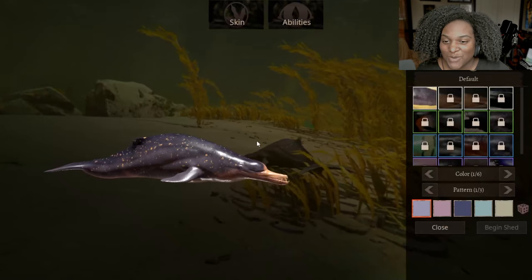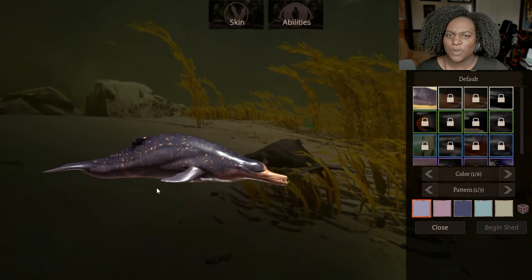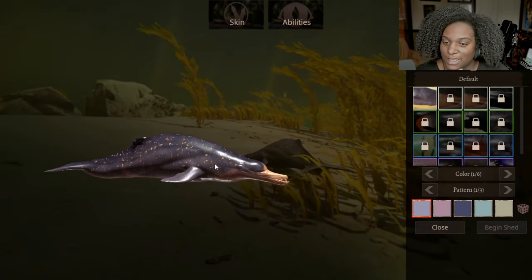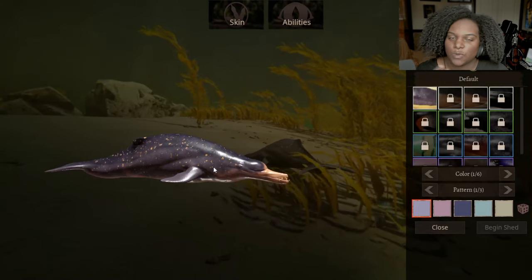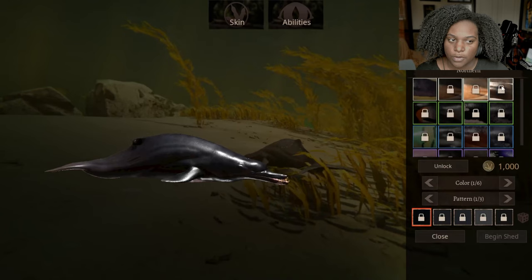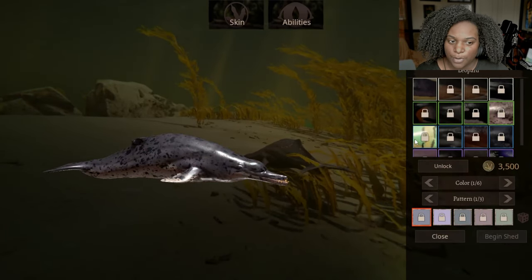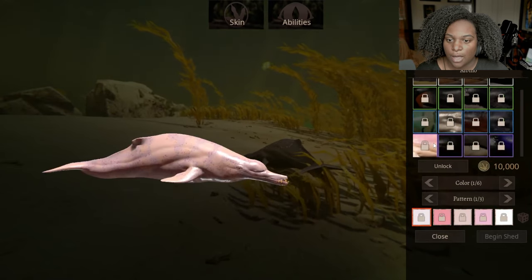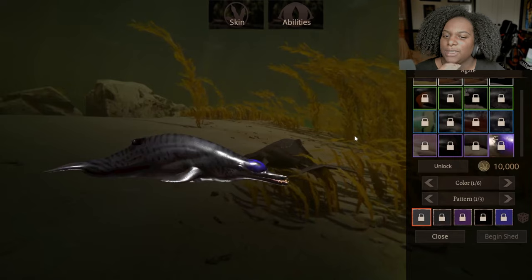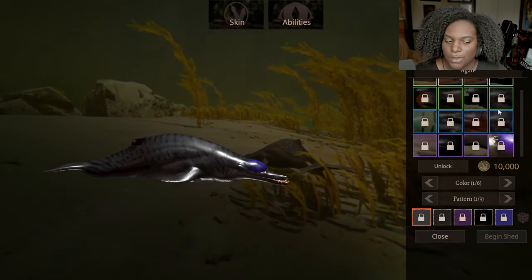We're going to go through the skins real quick. This is the default male skin — I just realized how purple it was; it was more like a light blue in the character select screen, so I like seeing this dark purple mixed with the orange dots, really nice default skin. Next we have Common, Northern, Hourglass, Emperor, Superstar, Tyrant, Leopard, Glacial, Aquita, Chinook, Splotched, Albino, Melanistic, Terror, and Agate. These are pretty decent — none of them stick out super much to me, but they're not bad by any means.